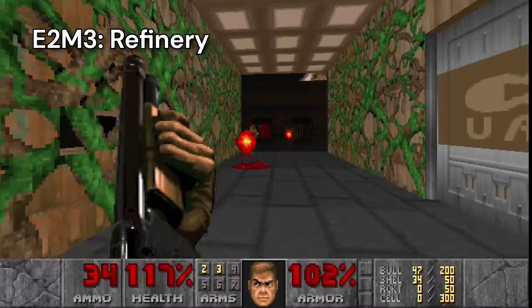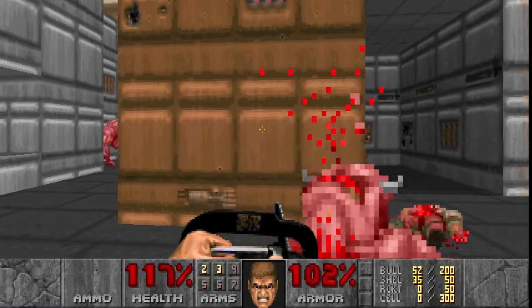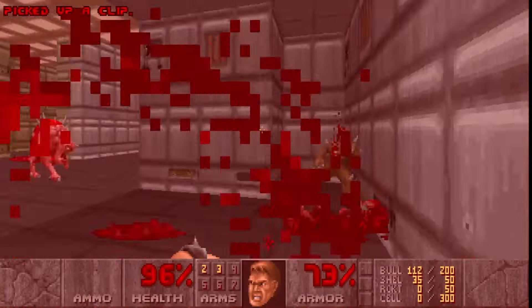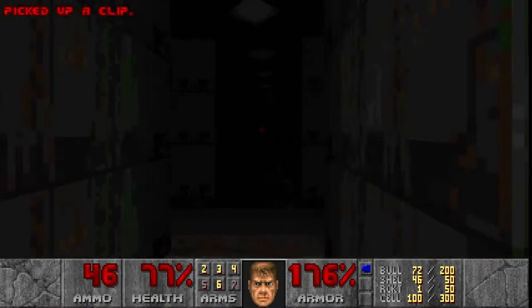Refinery is another UAC environment that's been corrupted by hell. In the first room on the right, I use my chainsaw to tear through the hordes. I grab the Berserk powerup and my punches are so powerful that the enemies explode. This level is really making me feel powerful — except for this room. The flickering lights really creep me out.